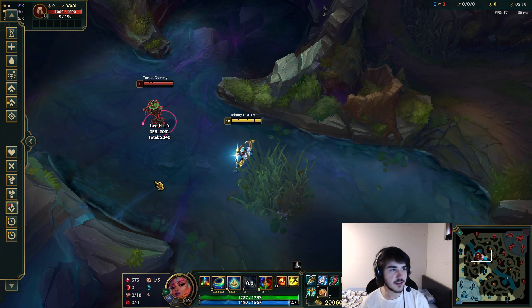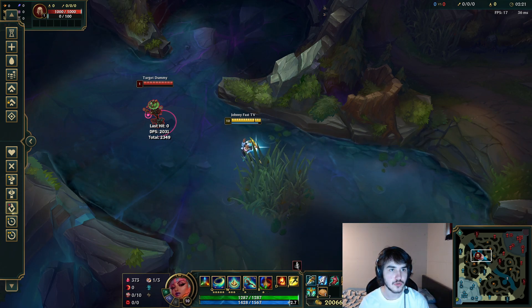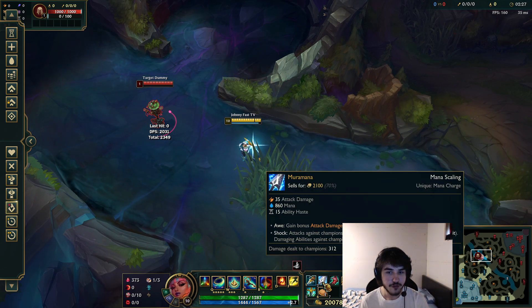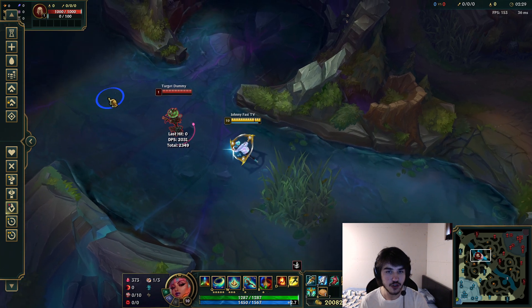The reason I wanted to test this — let me show you the two results. This is Youmuu's: 2025. And this is with Manamune: 2349. So Manamune's doing more damage. That's just the test I wanted to do. First rotation already gives 312 more damage — this is insane.